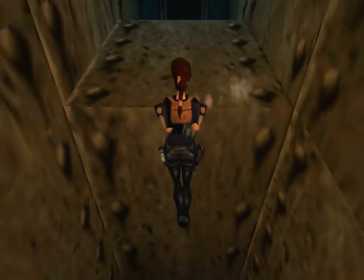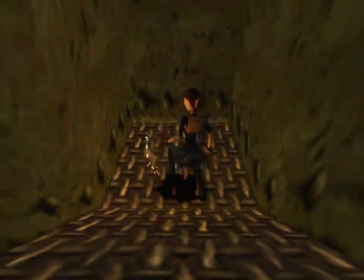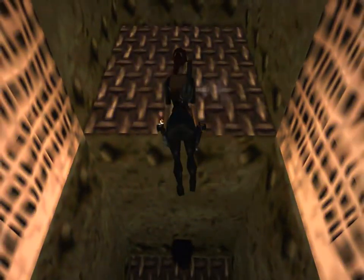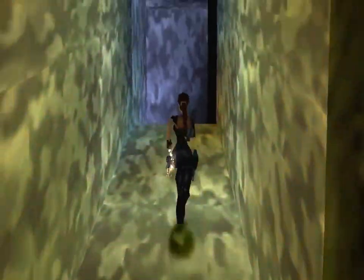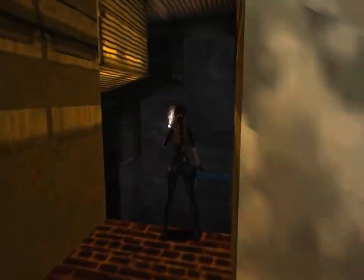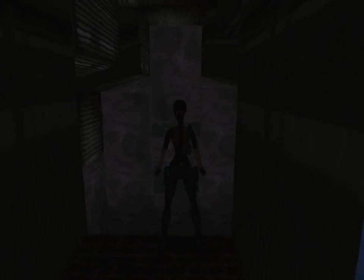Pull yourself up here - this is the proper way to go, the other way will lead to your death. Slide down here and pull yourself up to here. This is going to take us to an opening. We need to run and jump and grab that slit in the wall, then fall and grab so we can pull ourselves up. And now we just crawl through here - we're so close to the end of the level. This video is a long video.